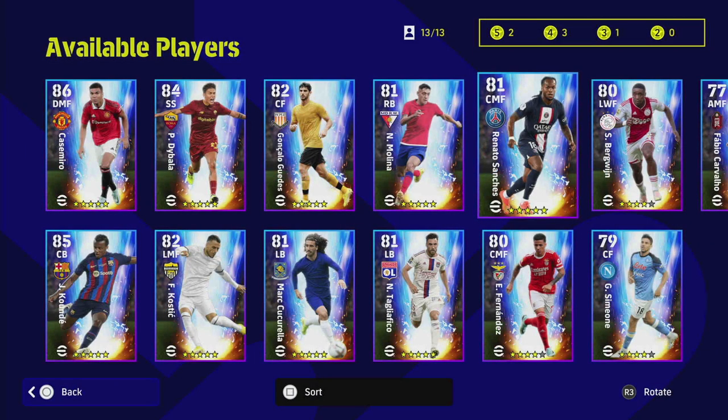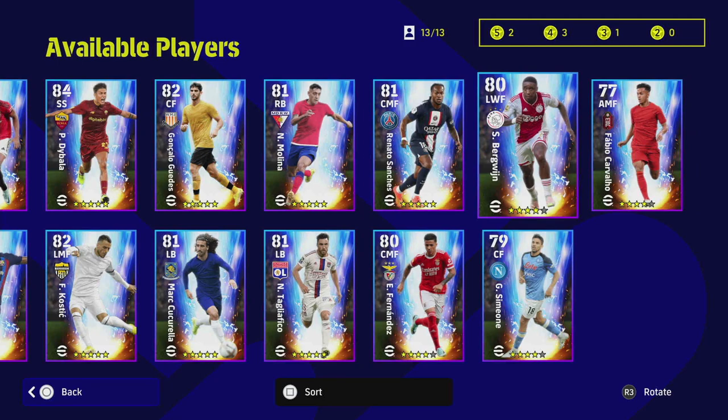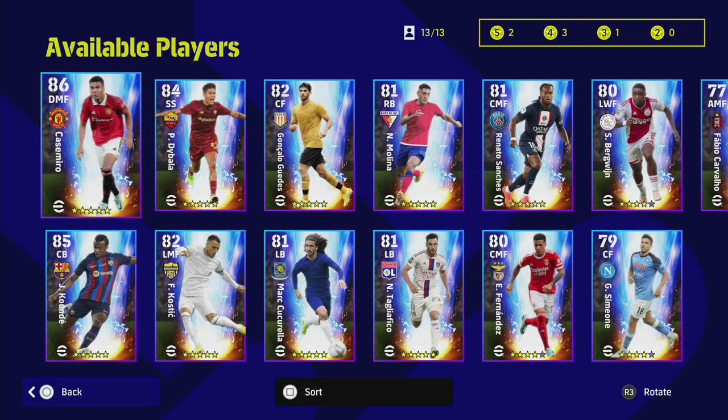That's it for the player review. Obviously you can also do the free spin from the event - you can actually get a five-star and a four-star player for free in the same event with the rewards. Check out my video if you haven't already. My four recommendations are Casemiro, Kunde, Di Bella, and Sanchez. I'll talk to you later, peace.